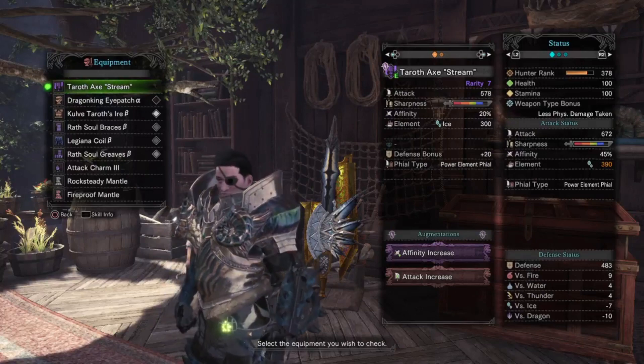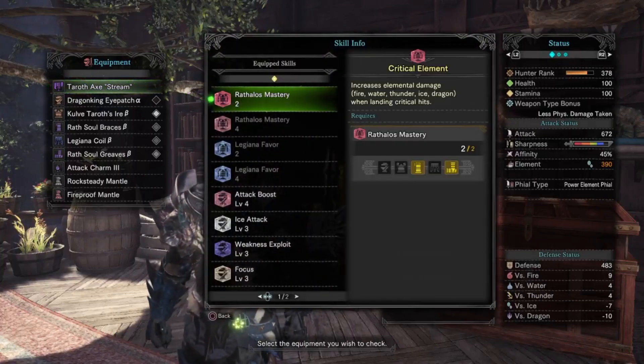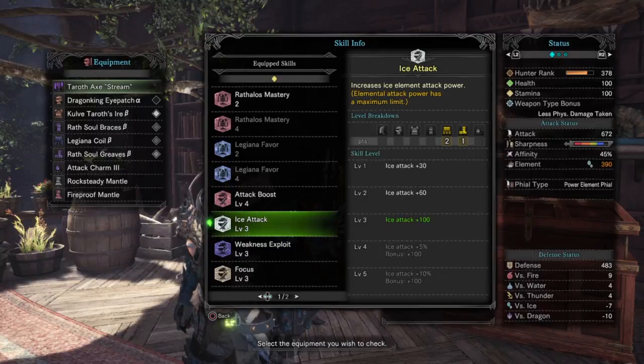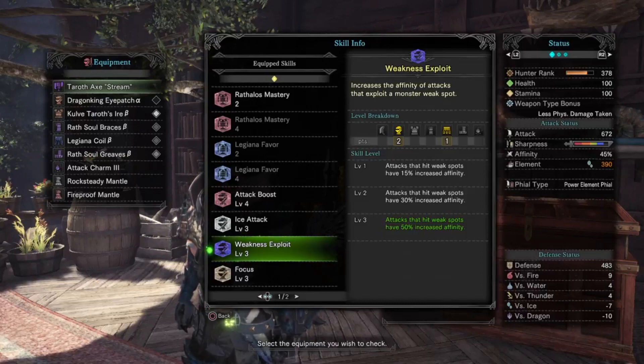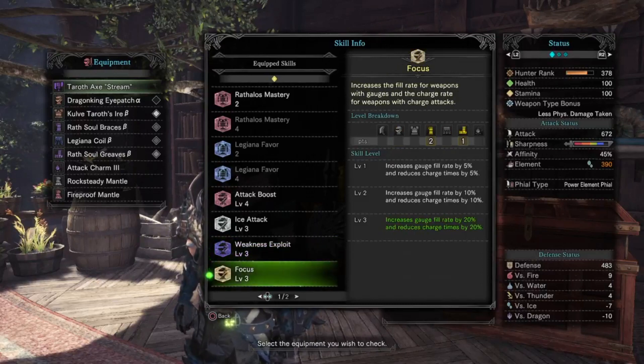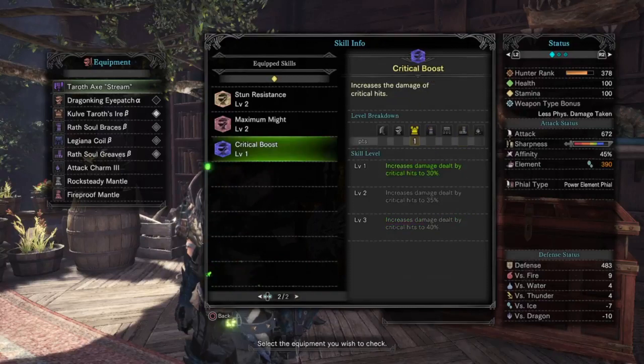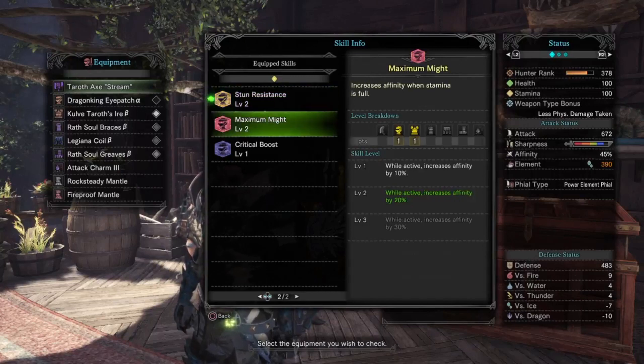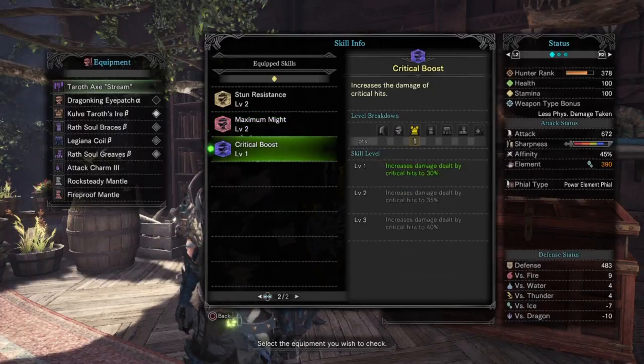After jewel socketing, the skills we will have are: critical element for the Rathalos mastery, attack boost 4 for the 12 attack and 5% affinity, ice attack 3 to bring our elemental damage cap to 390, weakness exploit 3 for the 50% affinity to weak points, focus 3 to allow us to get our charge 20% faster into sword mode, stun resist 2, maximum might 2 for the 20% affinity while at full stamina, and critical boost 1 for an additional 5% damage to our critical hits. Do note this is only calculated to our raw damage, not the elemental damage from the Rathalos mastery.